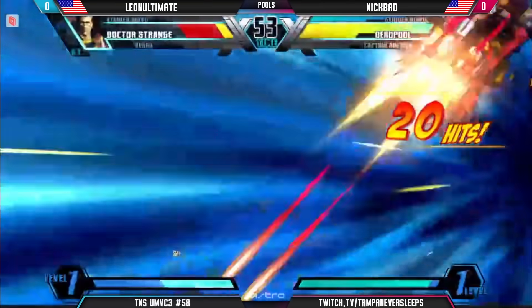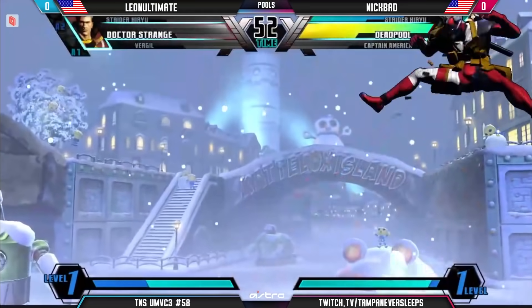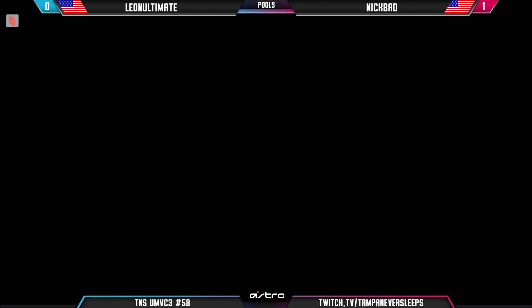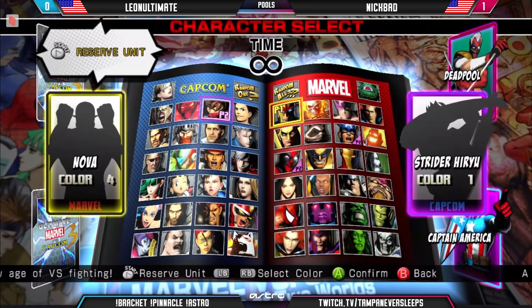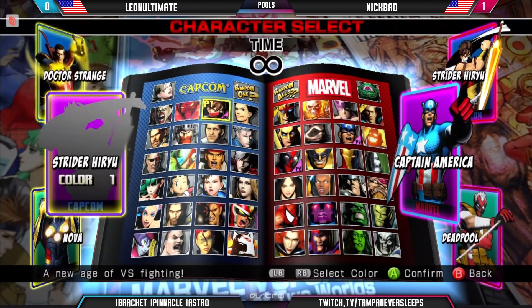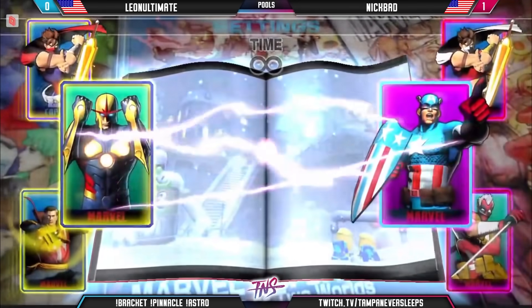A nice whiff punish with the crouching heavy. That slide from Deadpool looking like Nova for a minute there. Character select here — Leon Ultimate is actually going to end up back on the Nova, no more point Virgil. I do like the point Virgil though — point Virgil with Strange Bolt is an incredibly strong team.